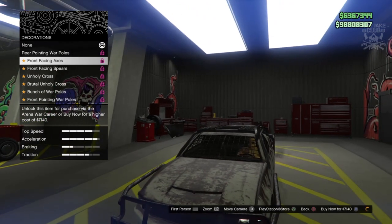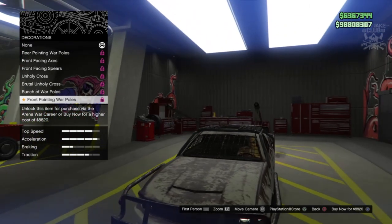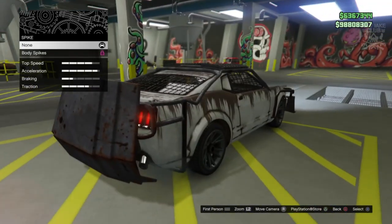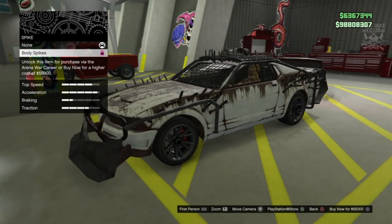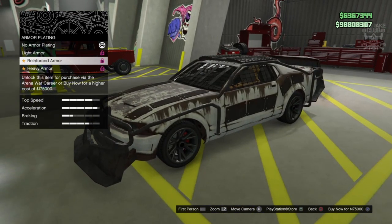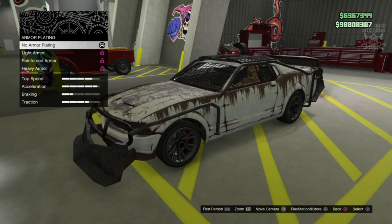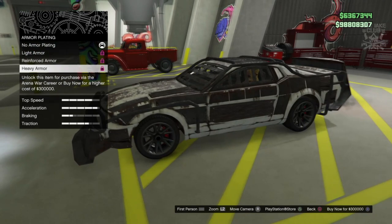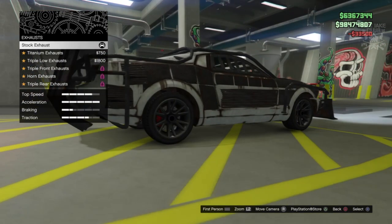We're going to go to the bodywork. We've got a roof scoop option - a roof scoop would be cool. Oh man, we've got axes on the front! I definitely don't think we need any of these if we're going to stay true to the Death Race Mustang. We've got body spikes as well - we don't need them, I don't think it adds anything to the car in terms of offense or defense. But here we go - this is where we get what we need: the heavy armor. That absolutely transforms it, that looks awesome. Definitely get the heavy armor for this build.